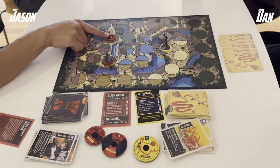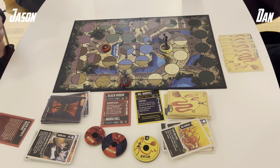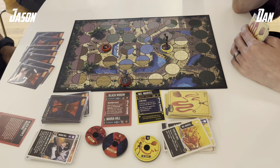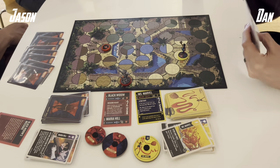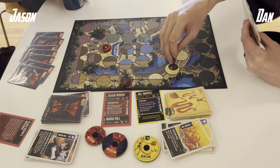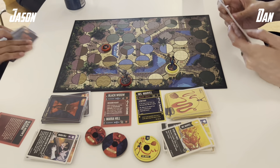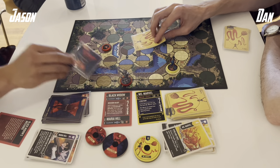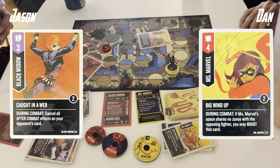He's forcing me to engage. I think I have to maneuver and boost to get into a zone where I can shoot — so that was good placement by Dan. I double maneuver again; having cards on my end is not a terrible thing. However, I didn't fully appreciate the zone control that Ms. Marvel had and played right into Dan's hands. Now Dan is attacking from outside of my zone.